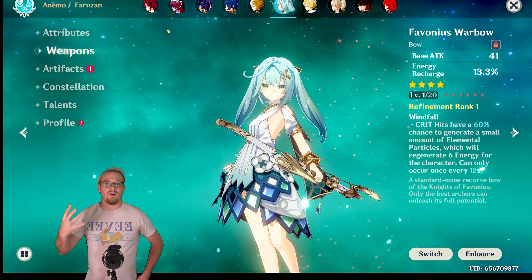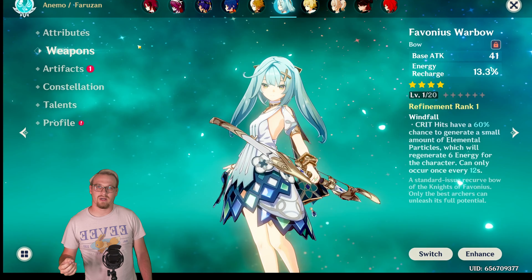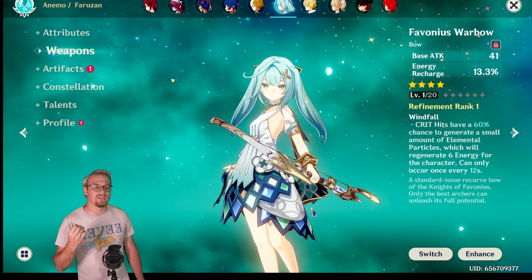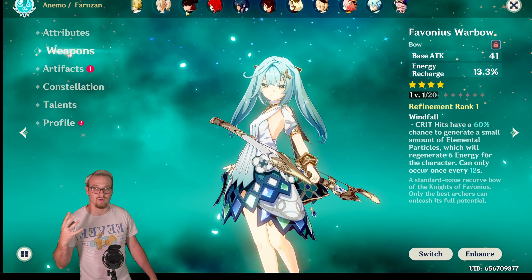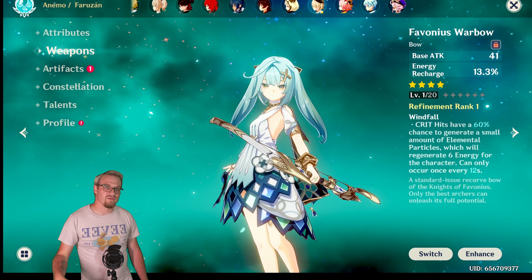Another character is Faruzan. At C6 where you're using her as a support, Favonius Warbow is always going to be better — it's her best-in-slot four star weapon and possibly her best overall. So the Stringless is going to be much more of a damage-focused Faruzan build, rather than what you would typically use Faruzan for.